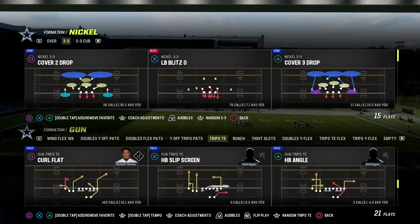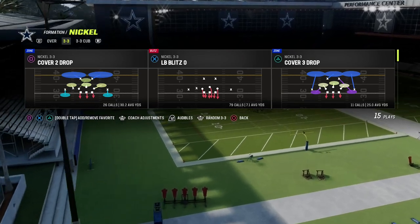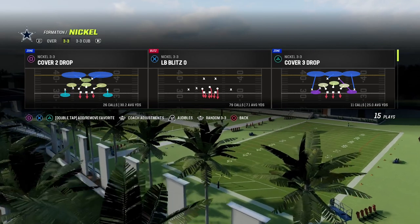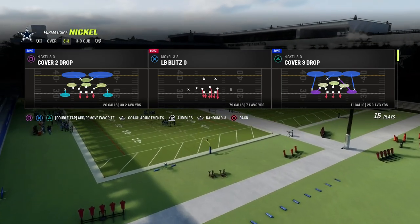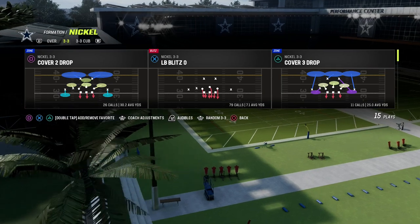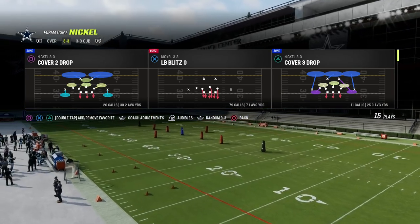To teach this, I'm going to be utilizing the 3-3 Cub out of the 46 playbook — the defense I'm currently using myself. If you want to get my entire 3-3 Cub defensive e-book, make sure you join the Patreon. We also have e-books on Nickel Over, 3-3, Dollar, 1-4-6, Big Nickel Over G, Match Coverage — anything you want to learn on the defensive side of the ball, the Patreon's probably got it. It's only $10; the link's in the description.